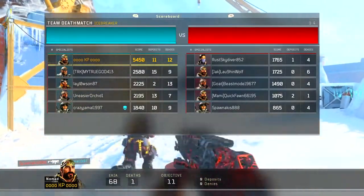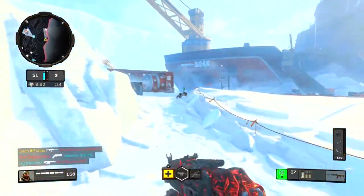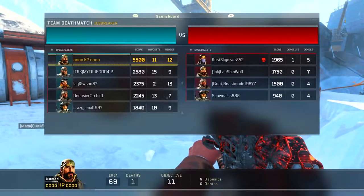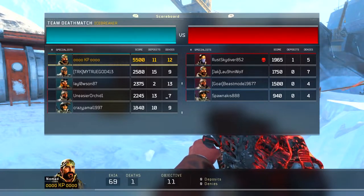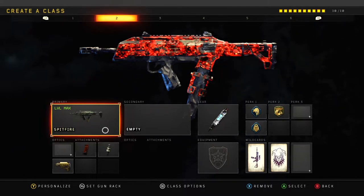Shame shame shame — it makes me so mad. But hey, it is what it is. I did switch to the KN earlier in the match because the Spitfire is not meant for this map, but there it is — absolutely insane. 69 and 1, a 69 KD with the Spitfire on Icebreaker. Absolutely insane gameplay, hope you guys enjoyed, leave a like. Keep a lookout for my next challenge-me video and I'll see you in the next one.